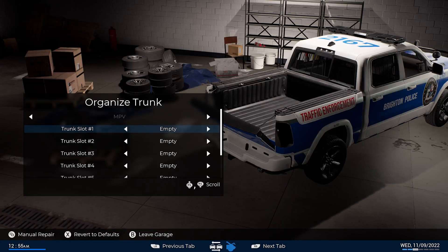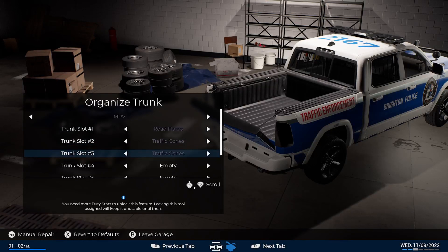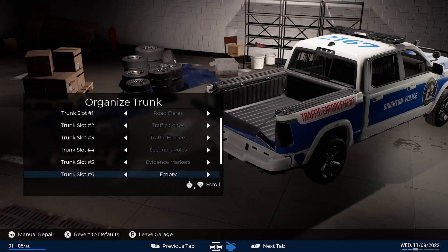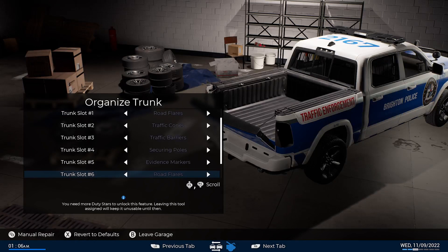On this profile I haven't unlocked much, but you could put road flares in there, traffic cones, traffic barriers, securing poles, and evidence markers. If you want to see a Police Simulator stream on this channel feel free to let me know in the comments. You could put road flares in slot one, traffic cones in slot two, traffic barriers in slot three, securing poles in slot four, evidence markers in slot five, more road flares in slot six, more traffic cones in slot seven.